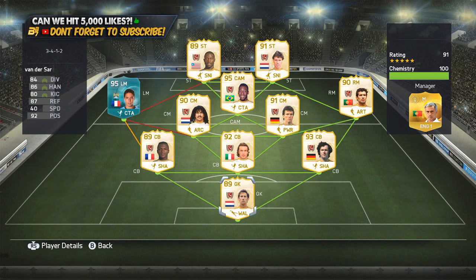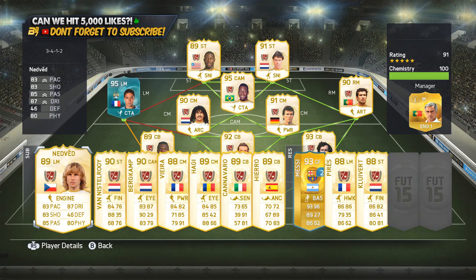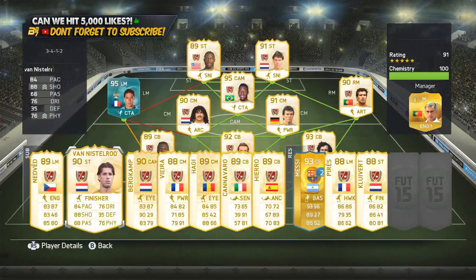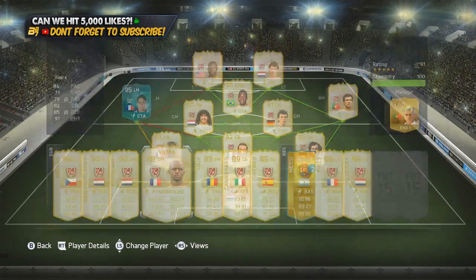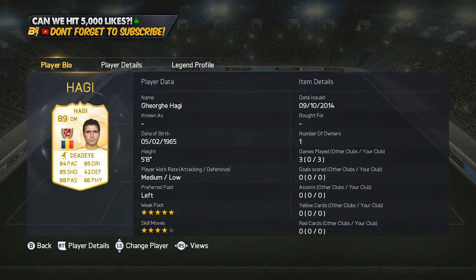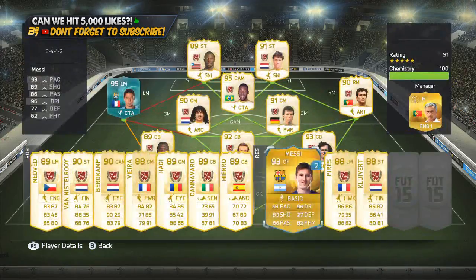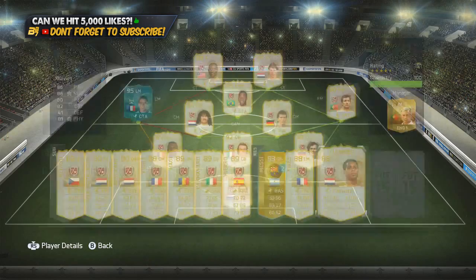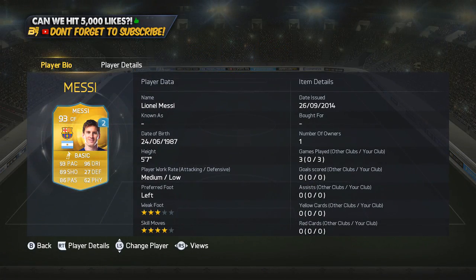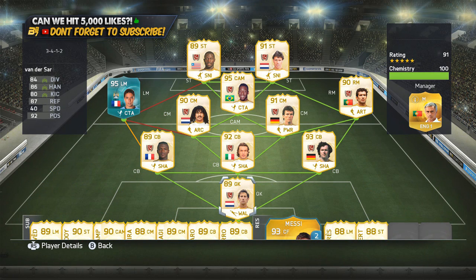So let's go and look at this squad — this is absolutely ridiculous. We'll start on the bench. He has Nedved, first owner. He has Van Nistelrooy, also first owner. Bergkamp, also first owner. Patrick Vieira, also first owner. And you've got the likes of Hadji, Cannavaro, Hierro as well. And you can see the loan Messi as well. He's got Perez, the left mid version. Kluivert. All of them are first owners.